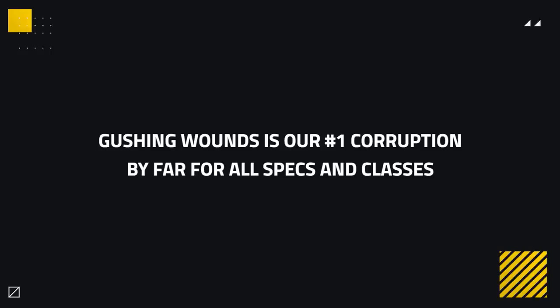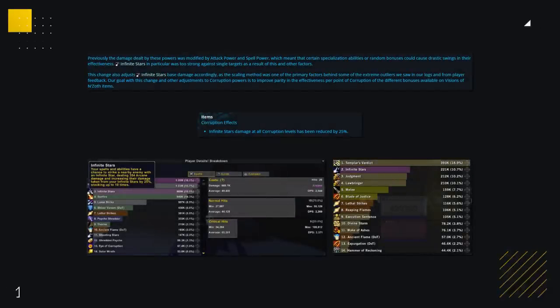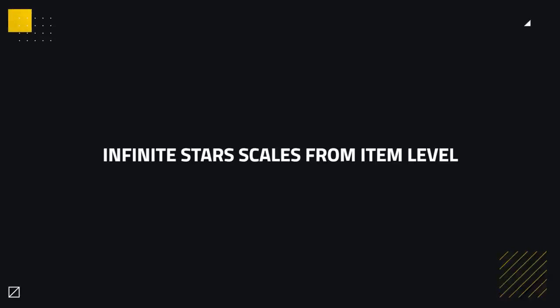But good luck getting multiple pieces as this seems to be incredibly rare. Next up, still in our S tier, we've got Infinite Stars. Infinite Stars has three ranks giving 20, 50, and 75 corruption accordingly. How this works is that your target has a chance to be hit by stars dealing arcane damage and leaving a stacking debuff that increases all subsequent damage from this effect by 25%, stacking up to 10 — so a 250% increase at 10 stacks. Despite receiving multiple nerfs, Infinite Stars still remains in our S tier solely down to the damage it's capable of. It scales not only from the tier of corruption but also the level of the item it's on, meaning you're ideally wanting it on a 460+ item.